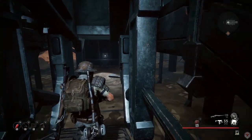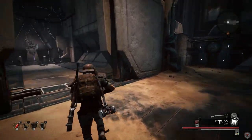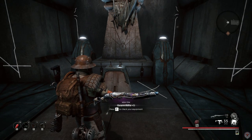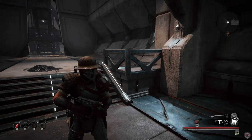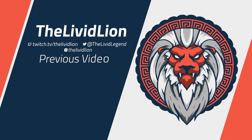Once you finish this encounter, head back toward the control panel and claim your beam rifle waiting for you on the pedestal. I'll see you next time. Bye-bye.